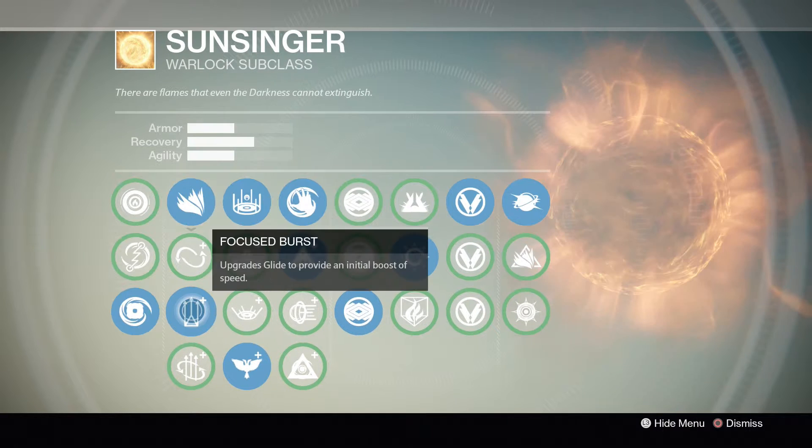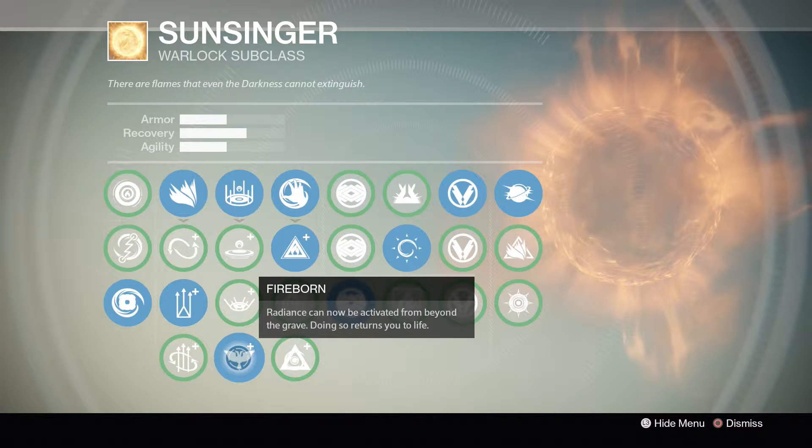Now let's talk about the jump. You want to use the Focused Burst. This allows you to use that burst to have a better chance of evading your enemies around corners and just for escaping. For the super, you of course want to use Fireborn. If you're not using that, you may as well switch to Voidwalker. The self-res is the main key to what makes the Sunsinger so important in trials, and the self-res could literally save you the game.